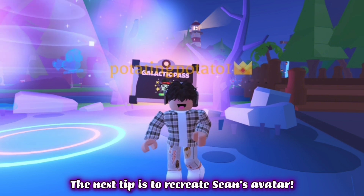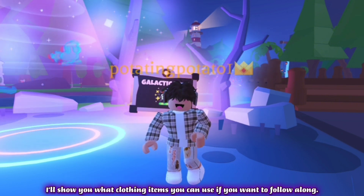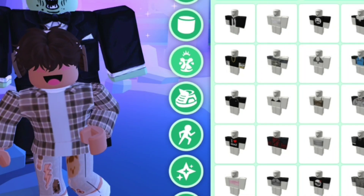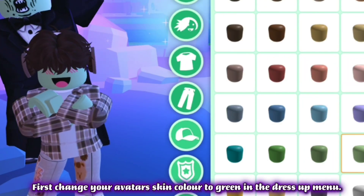Now I'll tell you the next tip, which is actually related to the new update. The next tip is to recreate Sean's avatar. I'll show you what clothing items you can use if you want to follow along. First, change your avatar skin color to green in the dress up menu.